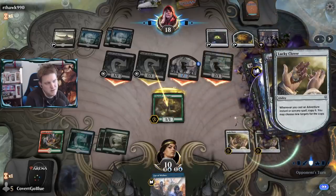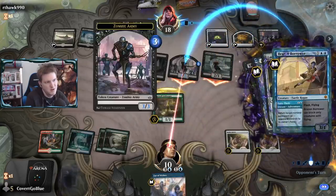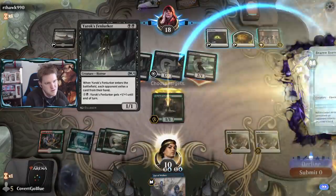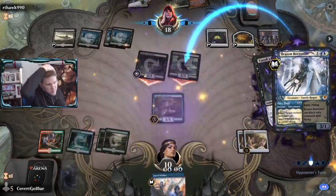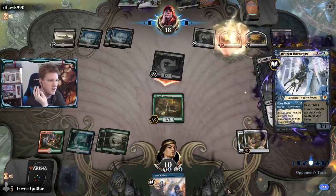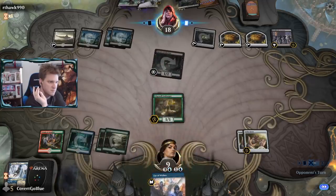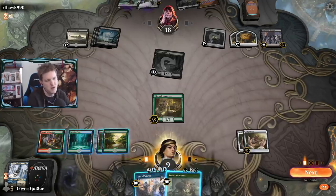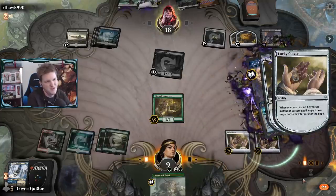I should have targeted the Dread Horde Invasion with the first one so I actually get to keep the creature - oh well. I got a little in my head there. The bright side: they don't get to cycle the Cat Oven. Is that last card a Swamp - do I get punished? I do not. Hallelujah. I can make a bunch of 1/1s, but it's more important to get Fae of Wishes resolved before they take it away. We'll go get something we don't mind discarding to the Fen Lurker, then get two other cards to save our bacon.